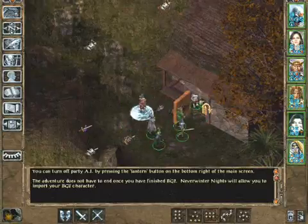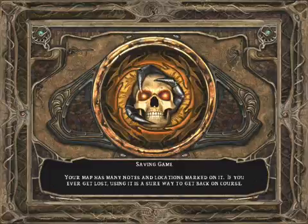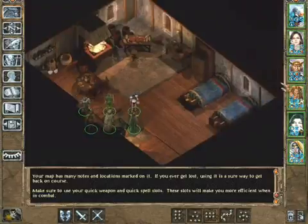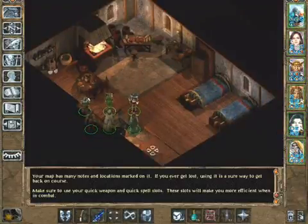And then Viconia will have a decent weapon. The plus four halberd — plus four... what is it? Flail she's got now. It's pretty nice too, but yeah, the rune hammer will be better.